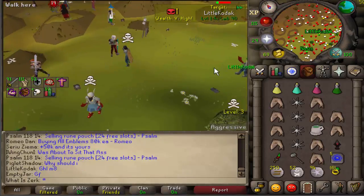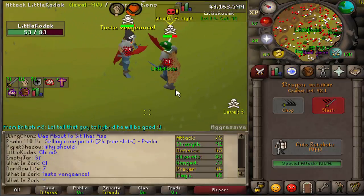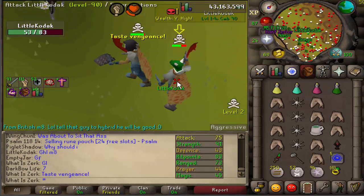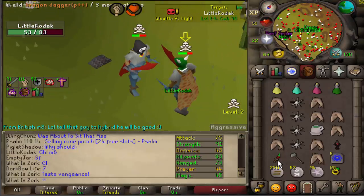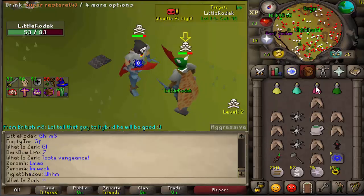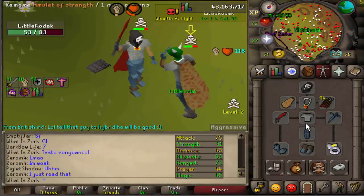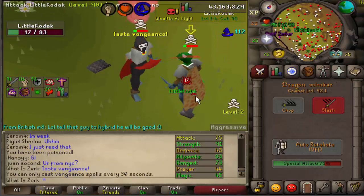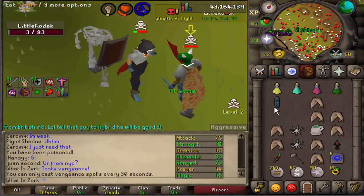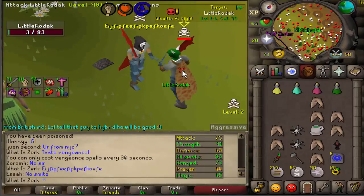We've just been assigned a new target - Little Kodak. This guy has got a very high risk and 75 attack, so he's probably using the AGS. Going for the DDS - 0-0 and 53 hit points. 53 hit points I can easily kill. Come on, get the vengeance - going for DDS - are you serious, 32-31?! That was a perfect venge combo as well.